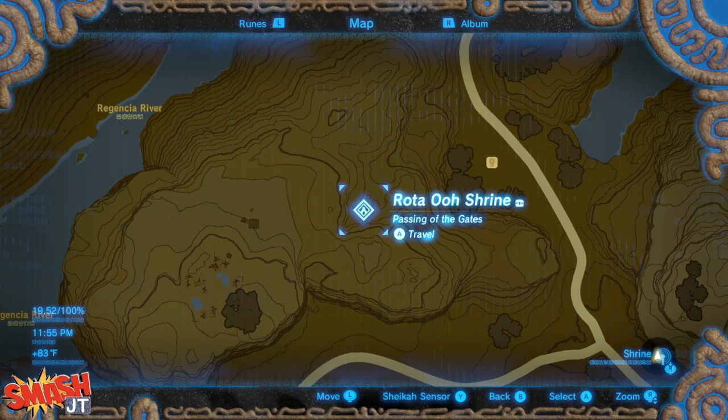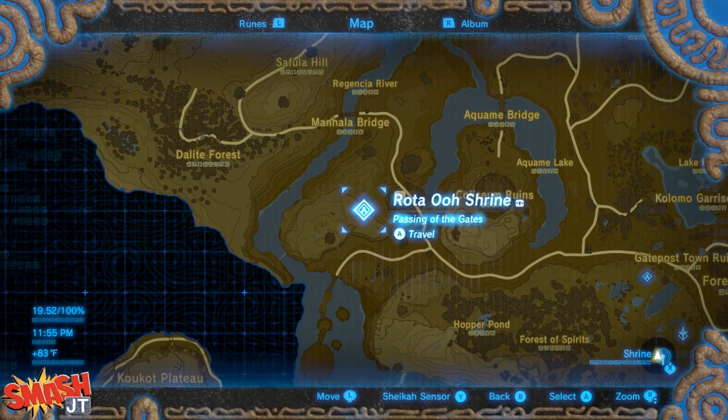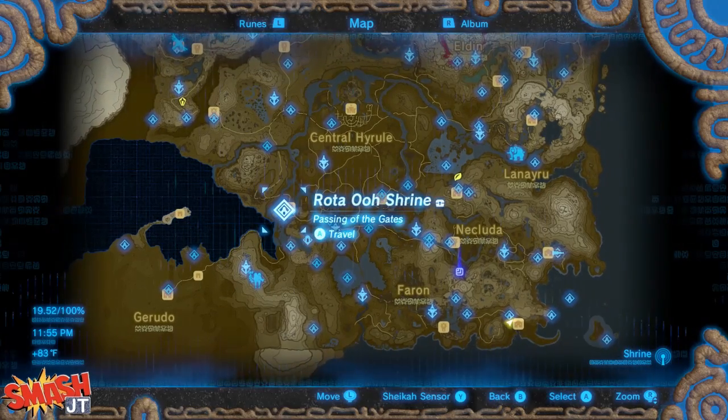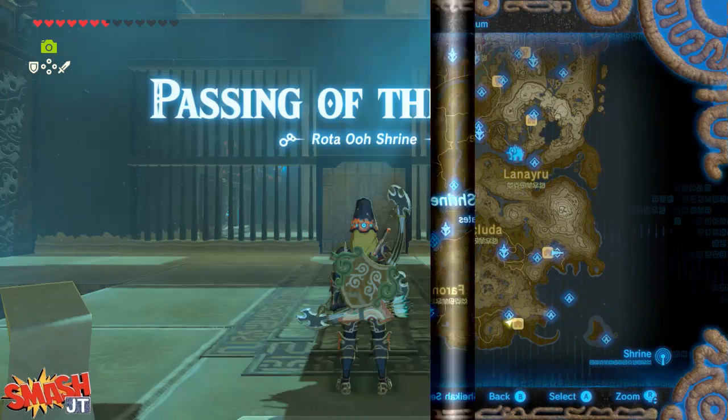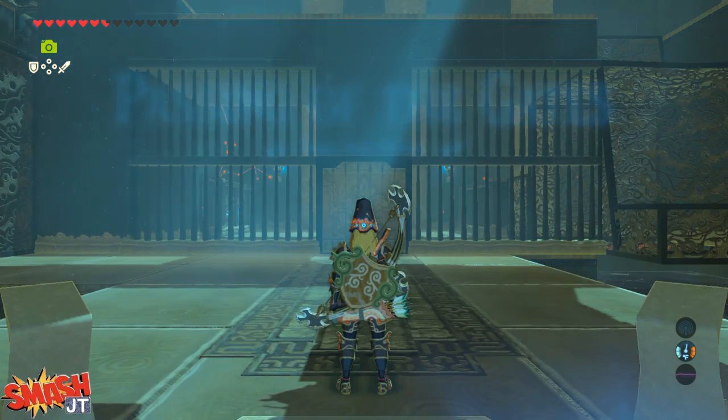Hey guys, SmashJT here, just giving a quick walkthrough on the Rota Oa Shrine in Zelda Breath of the Wild. This one's called Passing of the Gates. This shrine was a little bit more complicated than your average shrine, so there's probably a good reason that you're looking this up online right now.